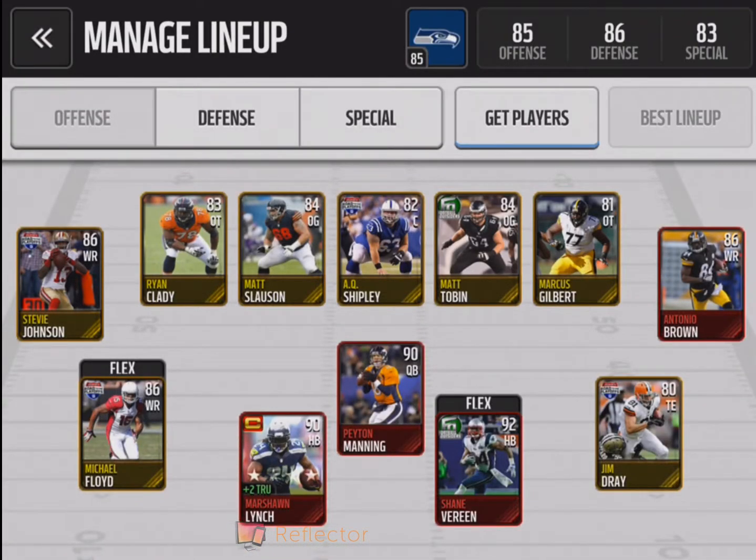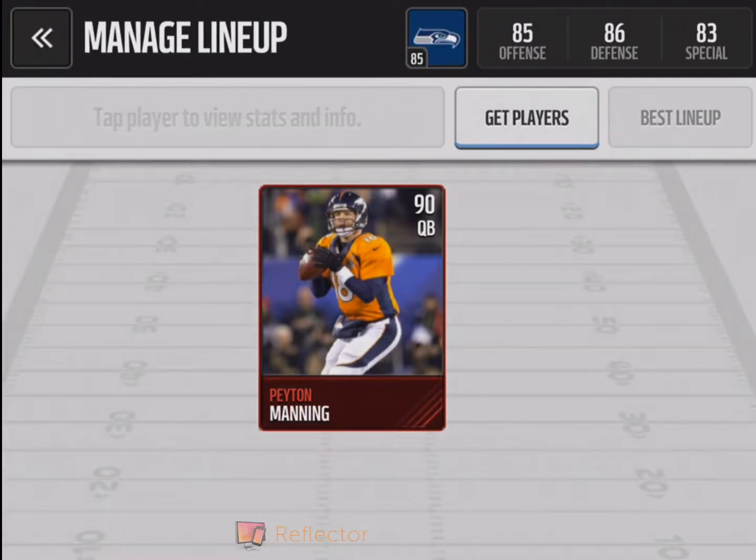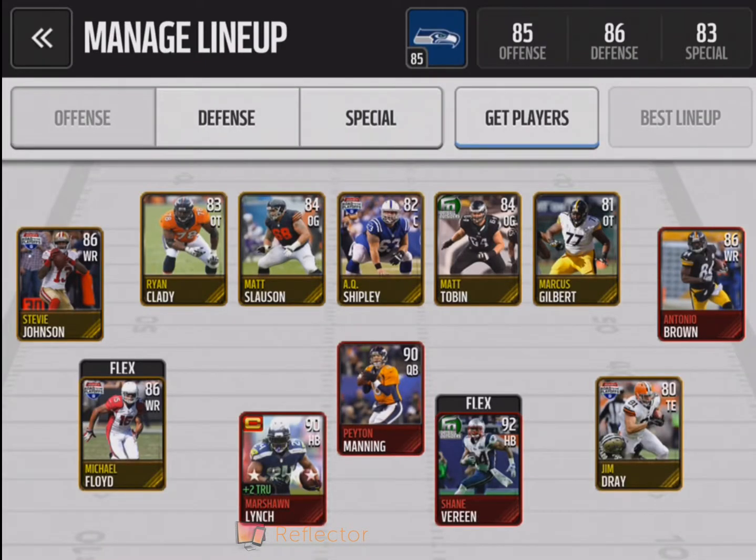And also, he's Manning — good at awareness, throw power, accuracy mid, and accuracy short. Just to tell you guys a quick reminder that I'll be getting Odell Beckham Jr. for my wide receiver, one of my wide receivers, next time when I see you guys for an update for my team review.